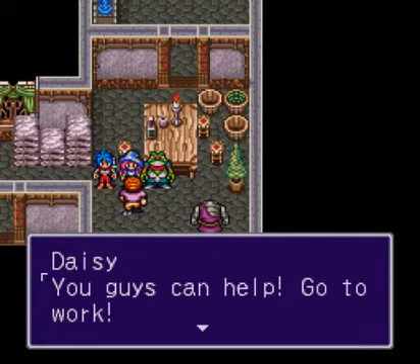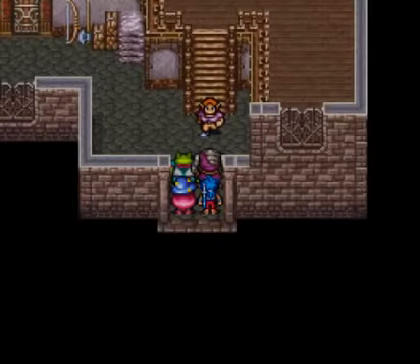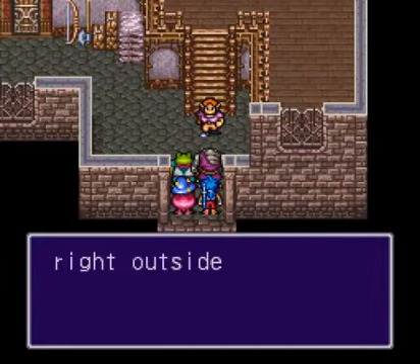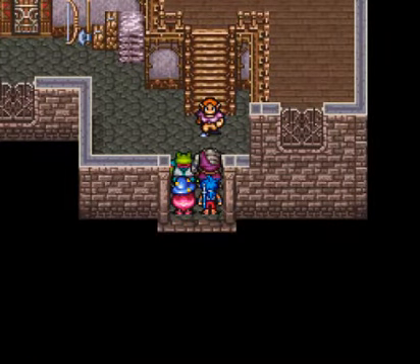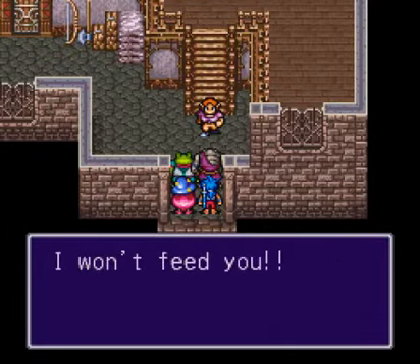Day One. As soon as we get back, she puts us to work — and we're just friends. We don't even know the guy that well. He hasn't been in our party too much, so we have to help him.